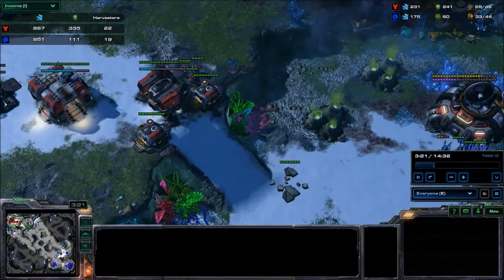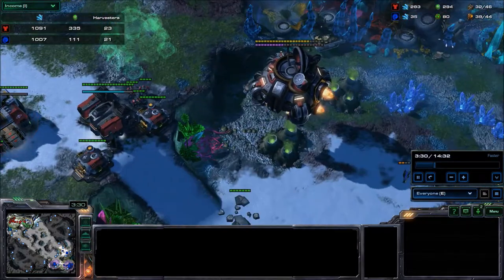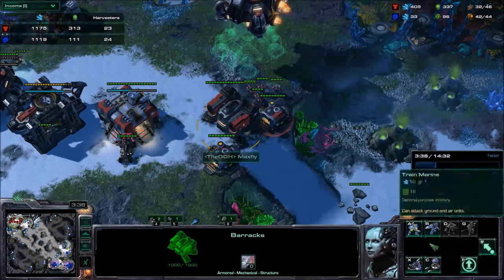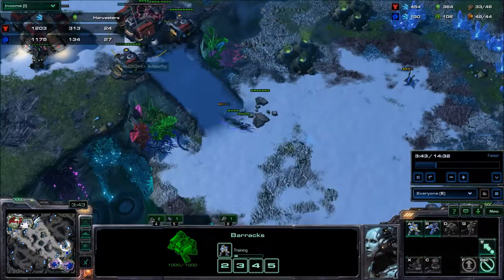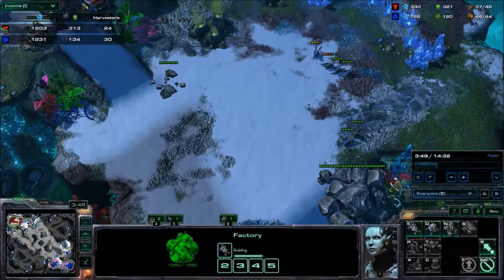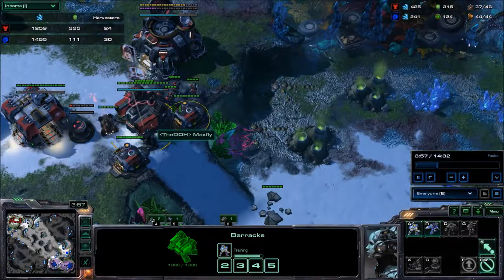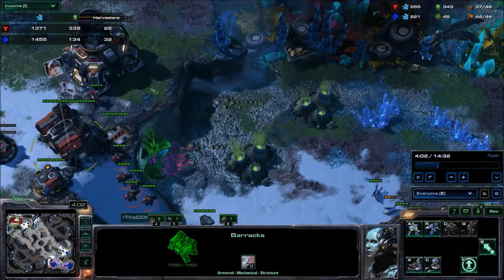Let's compare his mech and my mech. Usually when I play mech I get a reaper expand, and after the reaper I build a reactor right away so I can swap the factory and barracks and pump out a bunch of hellions very quickly. This is something my opponent could do better. Or you could just walk those marines down and kill all the lings - there's no point waiting.